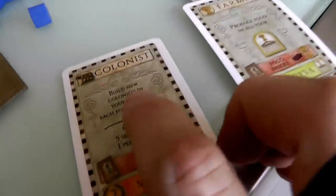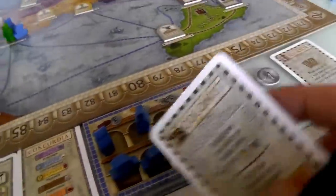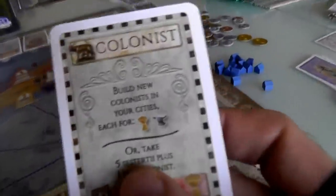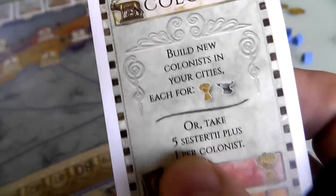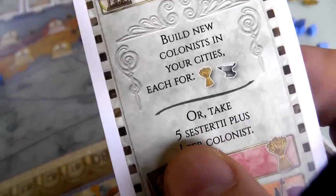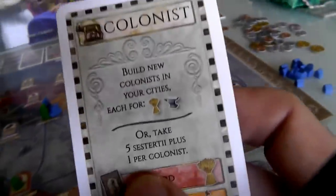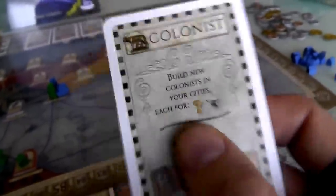The Colonist lets you create new colonists — remember we started with four extra. It's a way to get these onto the board to enhance your ability to spread. It costs food and tools, or instead you could tax your existing colonists, which means you get five bucks immediately plus one for every colonist. At the beginning of the game with two colonists, that means seven bucks total — a great way to make money very fast early in the game.